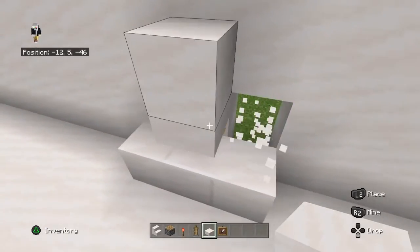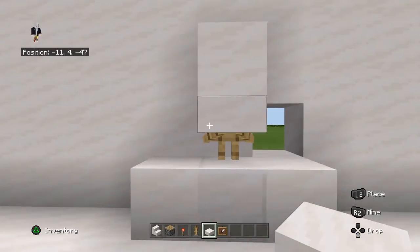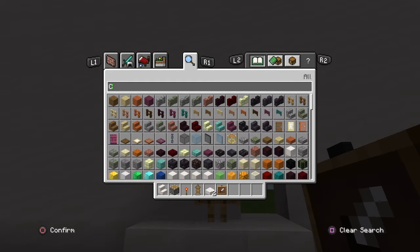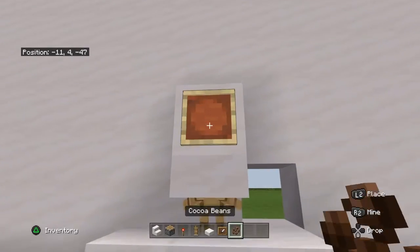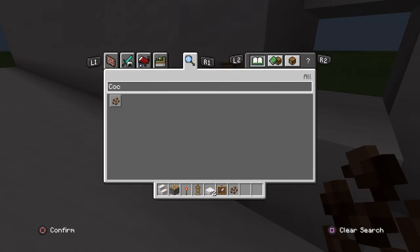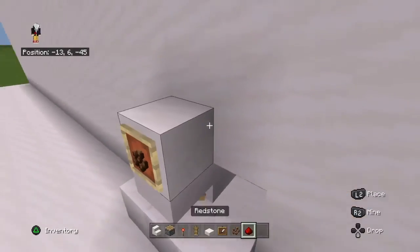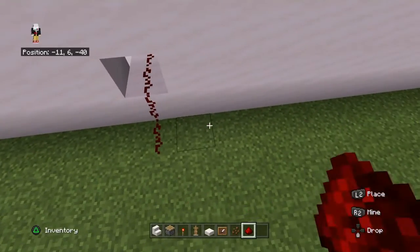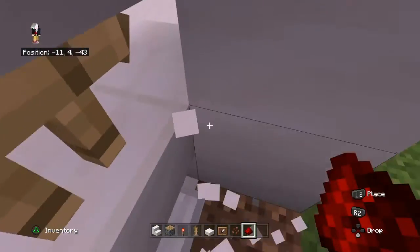I'm gonna show you all the rest of the stuff. Break that right there — it's gonna be a few redstone things. Get an item frame, get cocoa beans, and then get redstone — redstone dust — and come around.